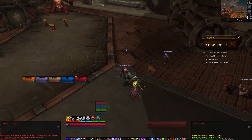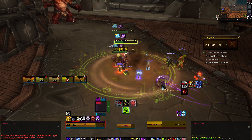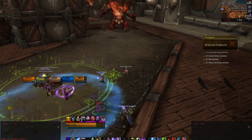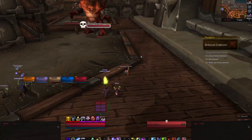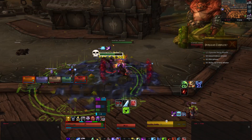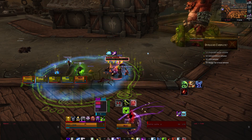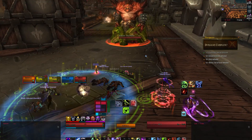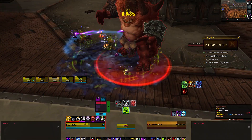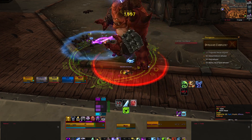Next there will be a pack of three deckhands that will need to be pulled without the extra pack with the Orgron. If these are pulled together you will most likely wipe or at least have a few deaths due to the amount of group damage dealt. The Chain Masters will throw out three spinning blades that will move around and deal a large amount of physical damage. These will cause your tank and melee to move frequently, so it is advised to avoid having them active with the Orgron, as these two together can easily wipe your group.